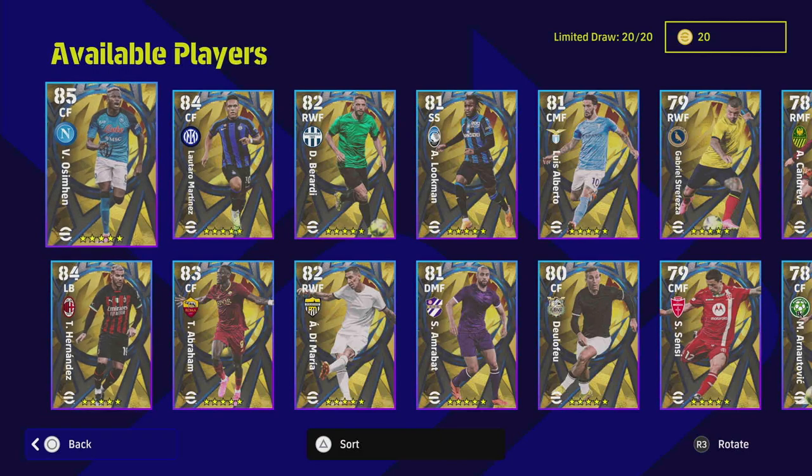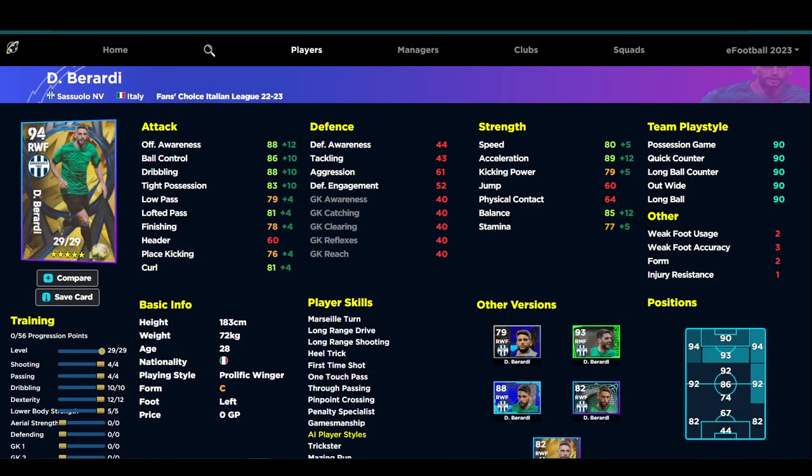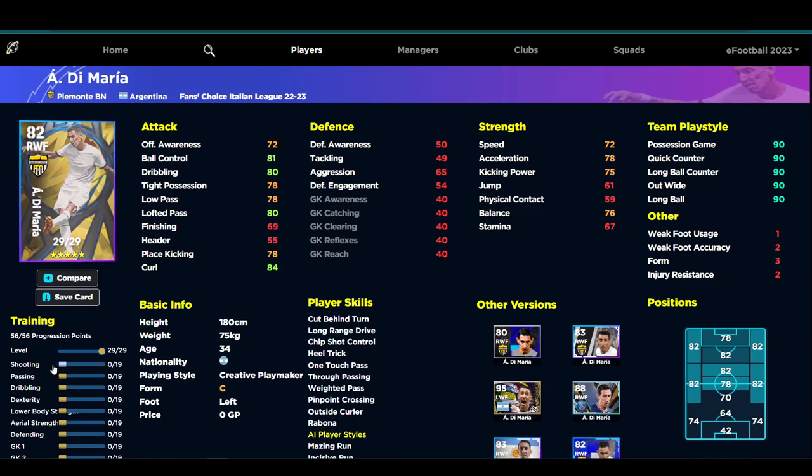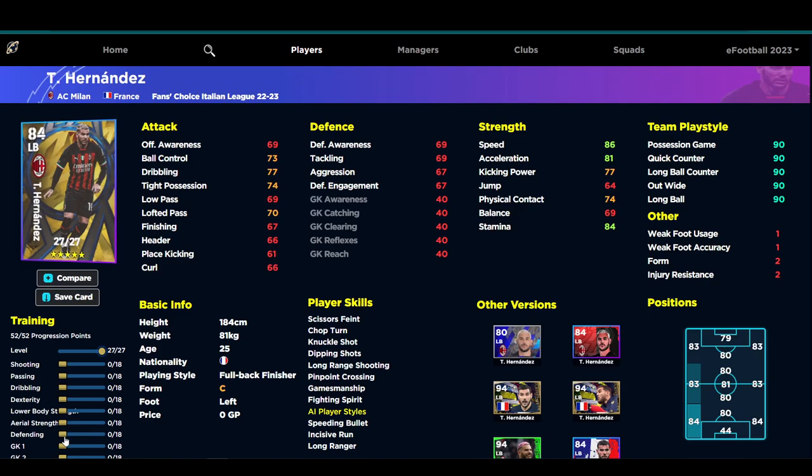The final four are Oshi, Abraham, Martinez, and Hernandez. You know what you're getting with Oshi. I'll get a training guide on Hernandez first. Berardi goes to 94 overall. With De Maria you can put him in many positions - if you want him as a crosser you can max out his lofted cross and still have around 88 dexterity with stamina to get up and down the wing. With Abraham you'll get 88 shooting, dribbling into the 80s, and high offensive awareness.